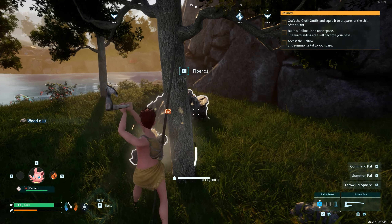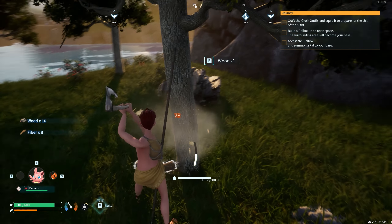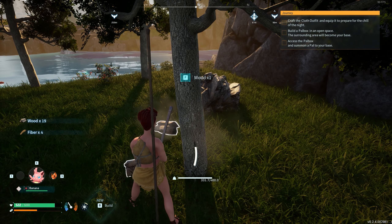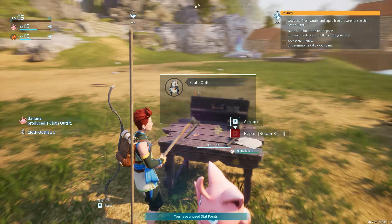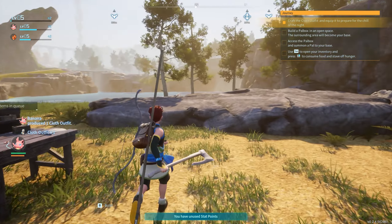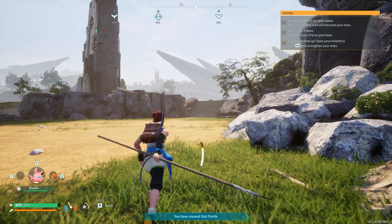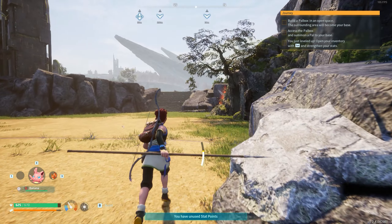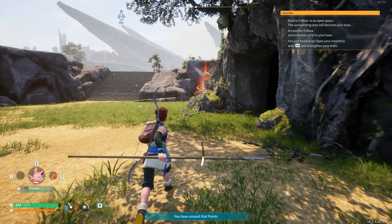I wish they had fixed the issue on servers where things don't go into your inventory and instead fall on the ground. But it is what it is — sometimes they go into my inventory and other times they just sit there as a pile and I have to pick them up with F. We are no longer a naked idiot on the beach. I came over here to grab the teleport, and then we are going to head to our next encounter, number 3.